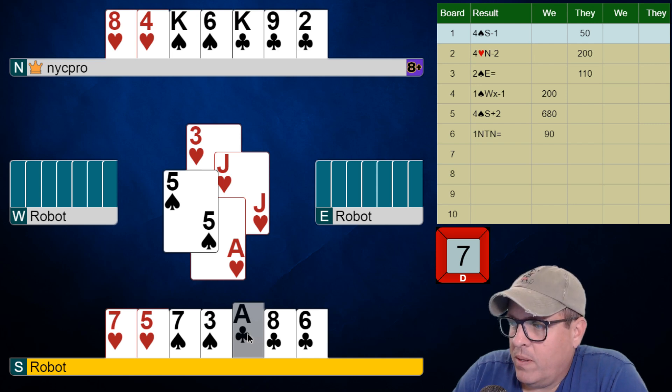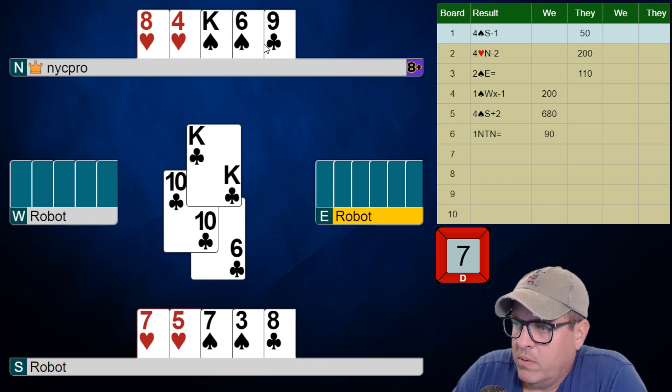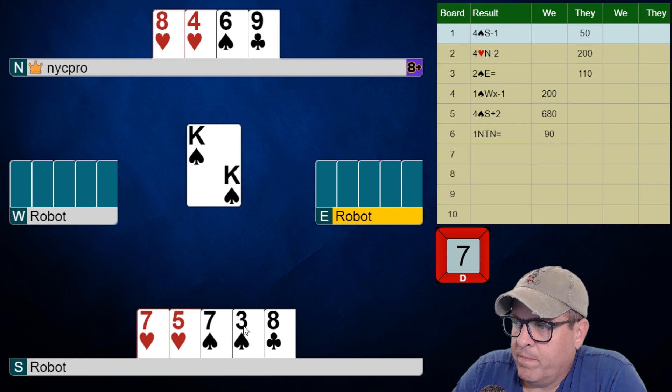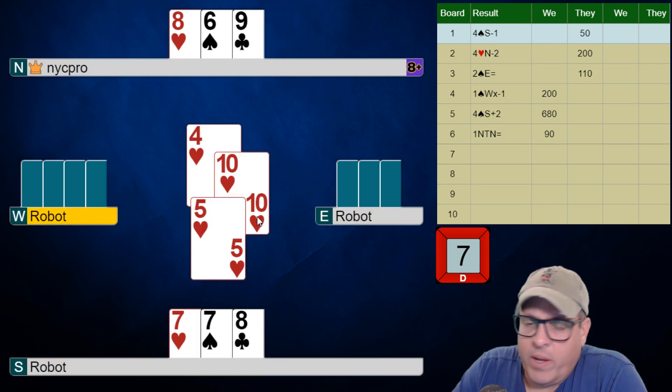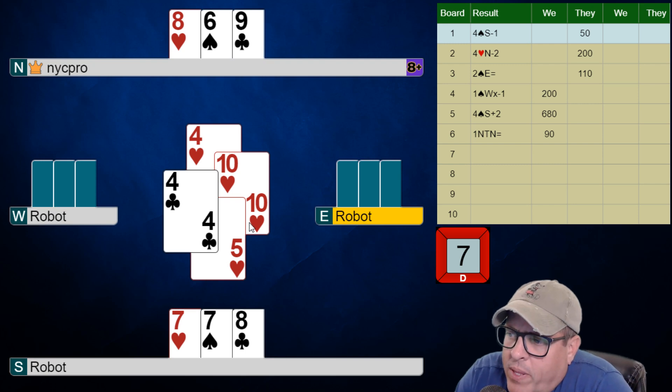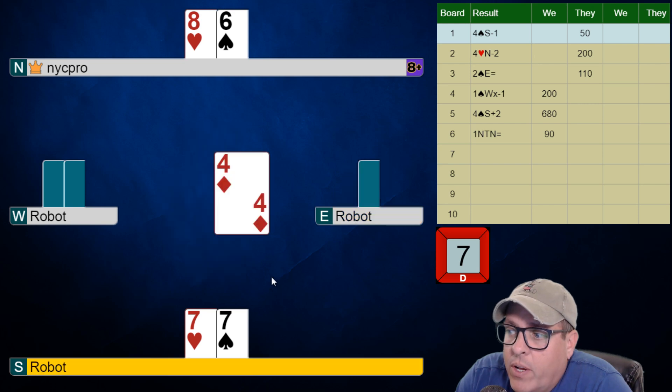Now I'm going to play for a little stripping endplay. I'm going to play the ace of clubs, then the king of clubs, then the king of spades, and then I'm going to exit a heart. I know my East player is going to win this. I'm hoping they have a spade to cash or a club to cash, and then they don't have the other suit — and then I'll make this contract.